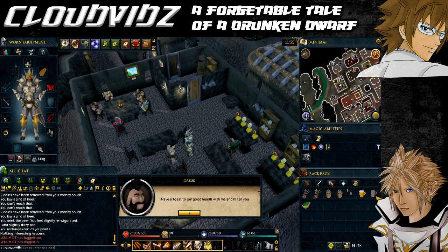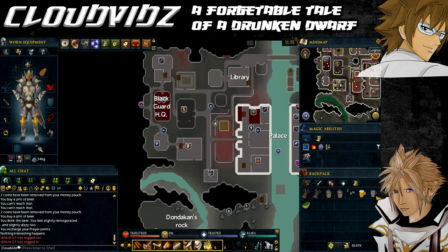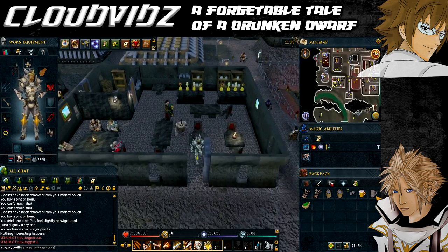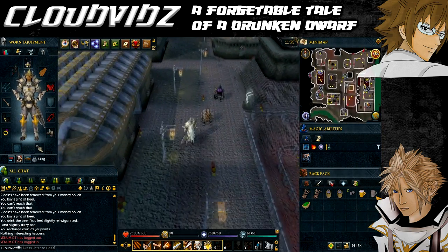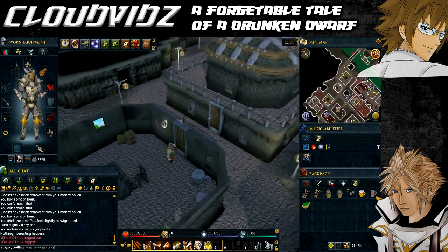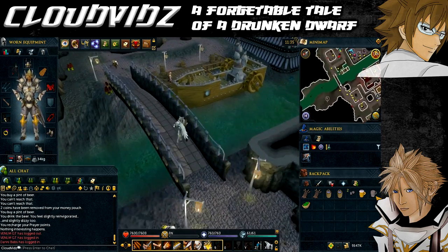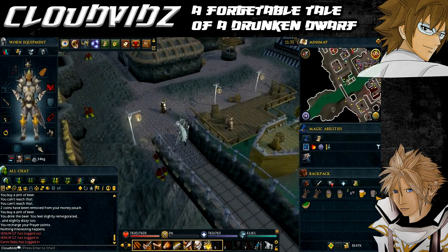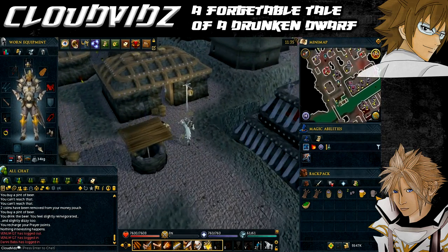If you buy a dwarven stout, you won't drink it during the animation and can use the glass in the next step. Outside the Laughing Miner pub on the east side of Keldegrim near the minecarts, you'll find a Rowdy Dwarf who will ask you for a random item in exchange for his seed. If you talk to him later, you can select the option that you don't know where to get the item and he'll ask for another. There are many random items he could request — anything from bat bones to a burnt chicken to a fake beard.